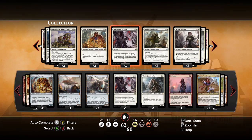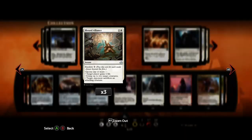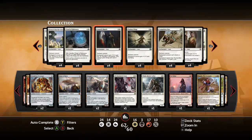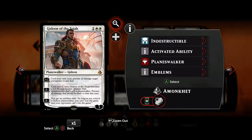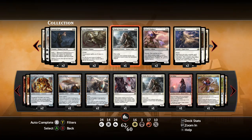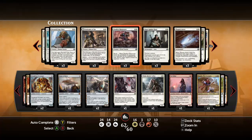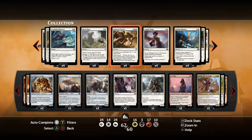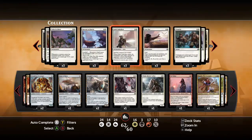Declaration in Stone is an interesting sideboard card - it can exile things like Ormendahl or big patches of Servo tokens when you run against a token deck. Some people might consider Blessed Alliance, but I think it's wrong for this type of deck. Reprisal is a consideration but probably better for a Green-Red Monsters deck where Unlicensed Disintegration fills that role. Do you want more Planeswalkers? Maybe you want to play a more mid-range game. The main thing to stress with this already-hedged deck is all you need from your sideboard is a few hosers - cards that shore up holes or make the deck even more versatile.